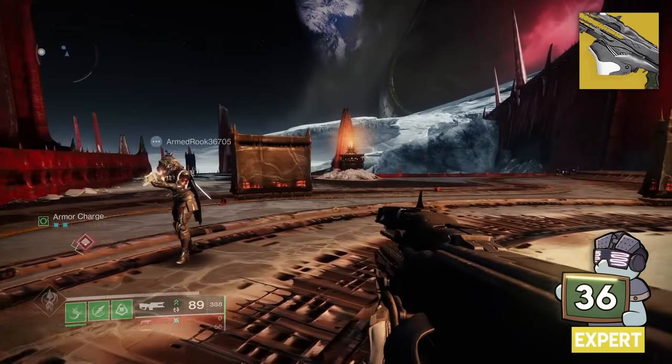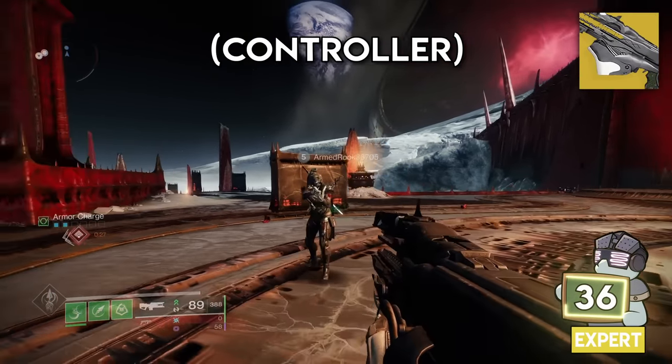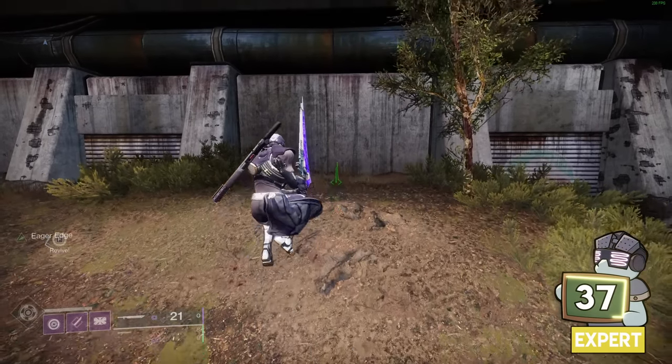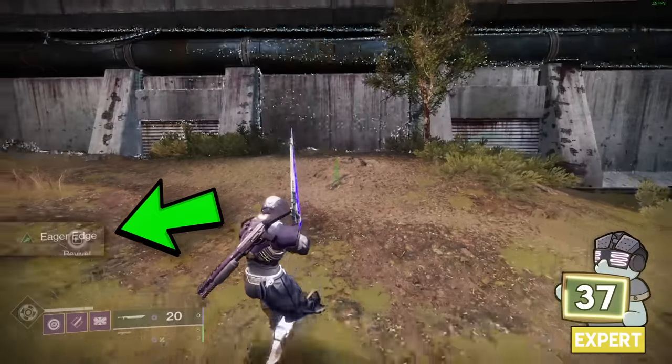Did you notice the Navigator exotic trace rifle gets reticle friction on teammates, unlike other weapons in Destiny? Also, pulling out your ghost counts as a weapon swap — so if you have a sword out with the Eager Edge perk and it goes away, a quick ghost cancel will reset it without needing to swap back to your original weapon.